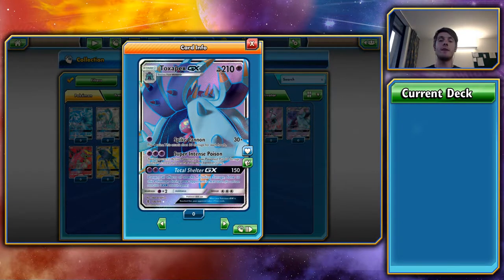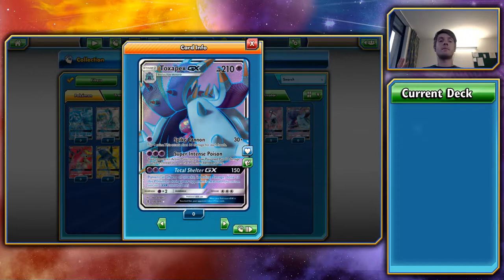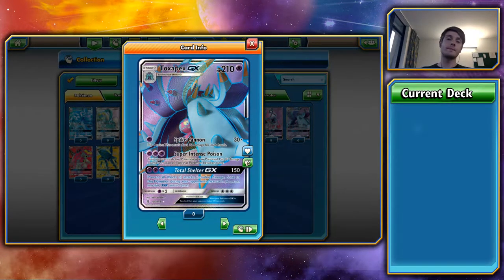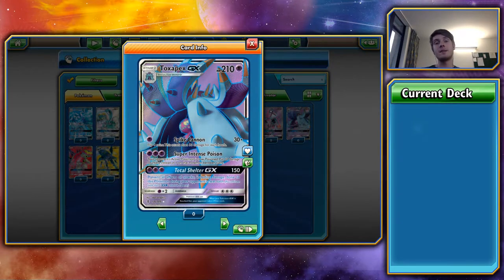Super Intense Poison, its second attack, poisons the opponent's active and places 10 damage counters between turns instead of 1. But they can simply switch out — at that point you're paying 3 energy to do 100 damage, which probably isn't worth it. The GX attack, Total Shelter GX, does 150 and prevents all effects of attacks done to Toxapex for the next turn. The prevention is brilliant, but it's a one-off. They can also Lysander something off your bench to bypass it. Trashalanche Garbodor is very prevalent in the meta — with 6 items in your discard pile, Toxapex is going down. For that reason, I don't think Toxapex is going to be very good in the meta at the minute.